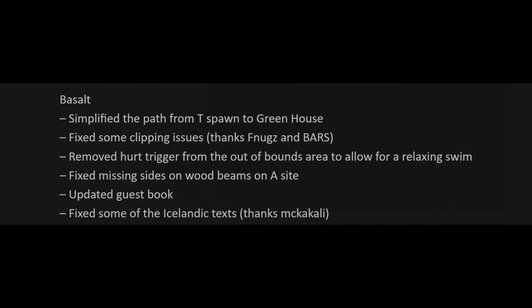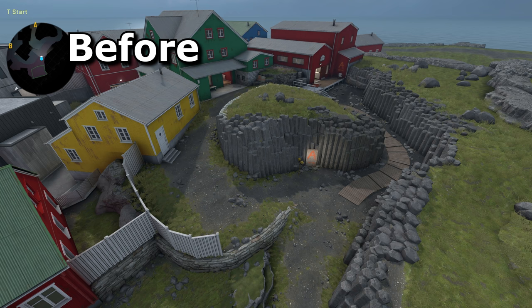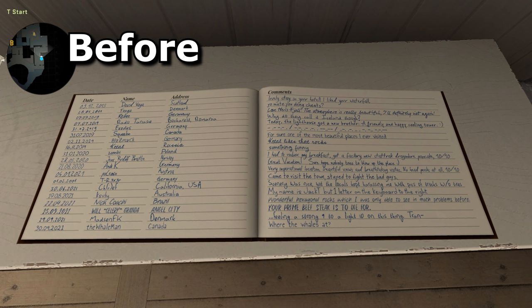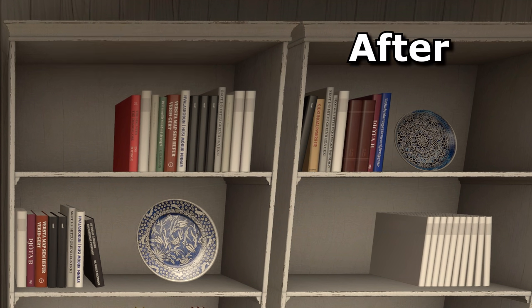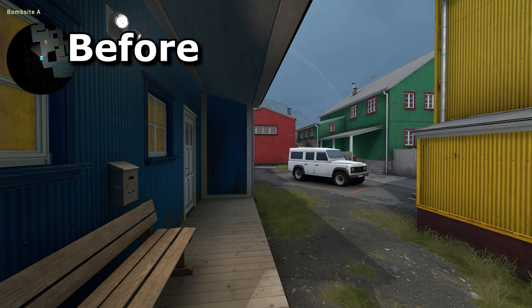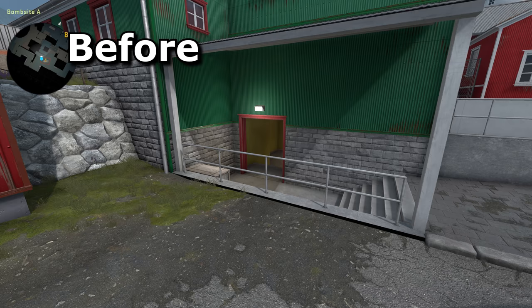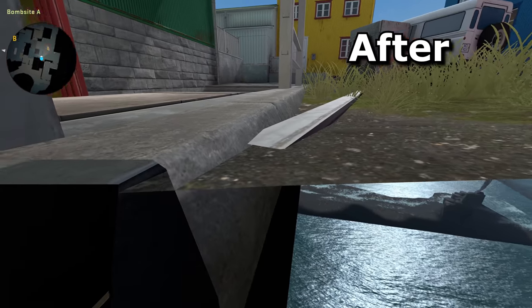Basalt has also received some small changes, and something tells me they've had a lot of fun making this map. A simplified path means they've removed a corner from T spawn, replacing it with a much more open path. The guestbook has been updated to contain the latest QR code entries. Numerous books and signs across the map have been updated to speak Icelandish. I couldn't find the apparently missing sides of wood beams on A site — I looked everywhere — though I wonder if it's from an earlier version where a metal fence got swapped out for wood and maybe one was missing for a while.